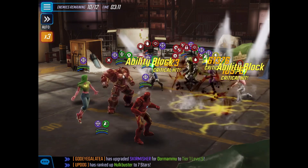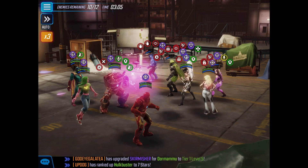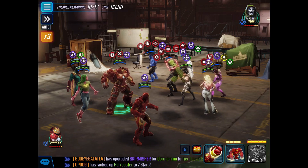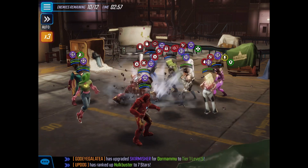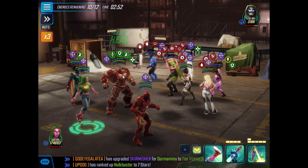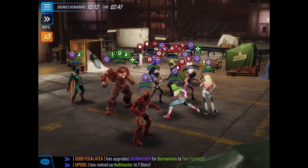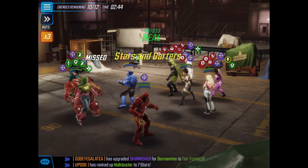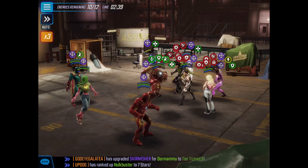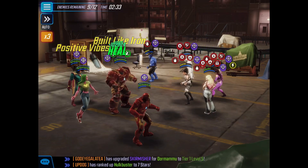I'll go ahead and ability block Dazzler with Vision. Trying to get some offense down out there. Finally take down that Doom — nope, not yet. I didn't have any negative effects to flip here, so I'm just going to ability block Dazzler again. I really do not want her to use her abilities. Still didn't finish off Doom. He is one thick Doom.